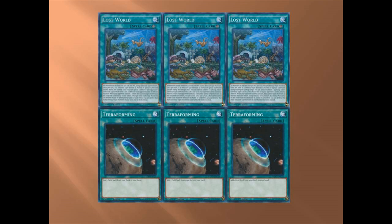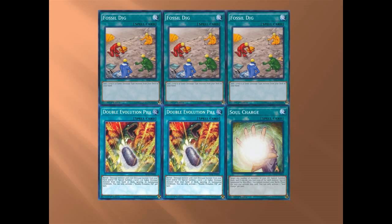Next is the prize possession: Fossil Dig. This card has gotten me out of a lot of hard spots — very tight binds where it helped me when I was between a rock and a hard place.